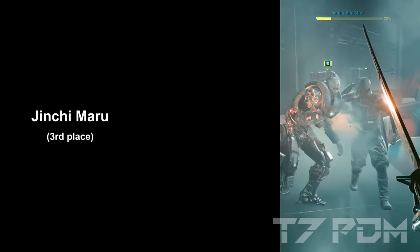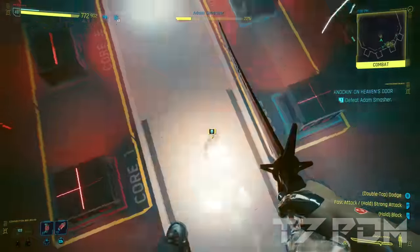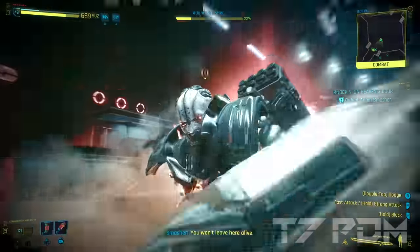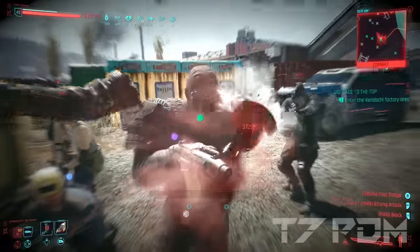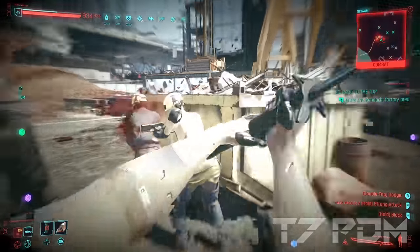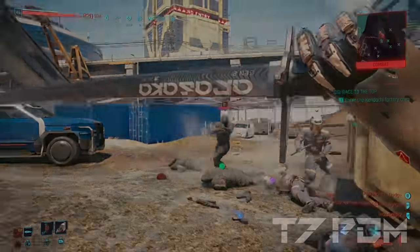Many of the blades also got completely reworked with different traits and abilities. Satori no longer has its 500% critical damage, so sadly it is not even on this list anymore. However, on the third spot we still have the Yinchimaru. The Yinchimaru is still an awesome blade as it gives you a guaranteed crit on your first hit, it can leap towards your enemies during optical camo, and any hit you make during optical camo will also be a guaranteed crit. So this blade is definitely the best pick when you want to make a stealth build.